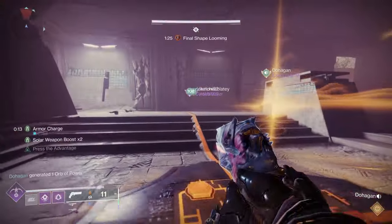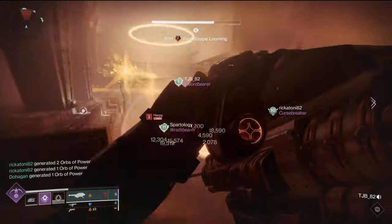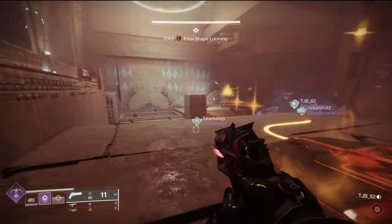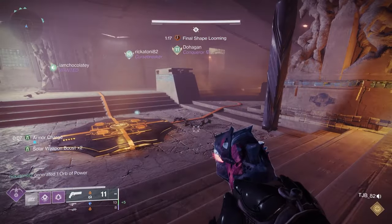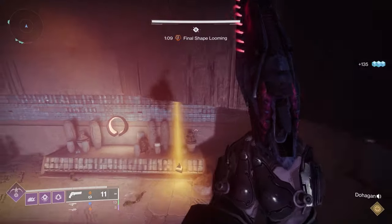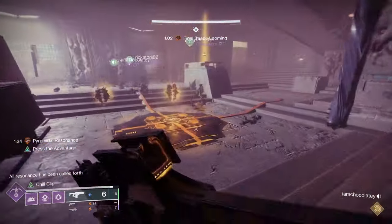The sending player steps on their plate, which sends a signal to the receiver. The receiver should step on the plate after they see the signal travel along the path, land on their plate, and start slowly glowing out. Once it does that, they can send it back — a lot of times people call out 'sending' to let others know they're passing the signals back and forth. It is very important that nobody steps on the plate out of order, because if they do a big ad will spawn that you have to nuke, and that ad will shut the plates down and cause issues.